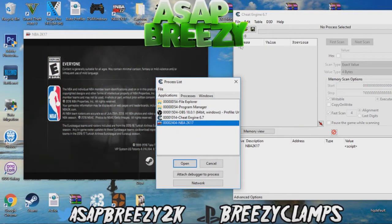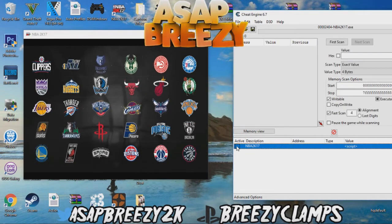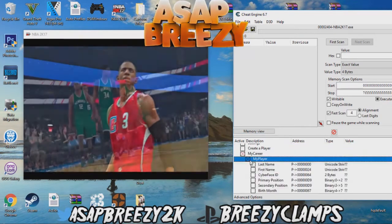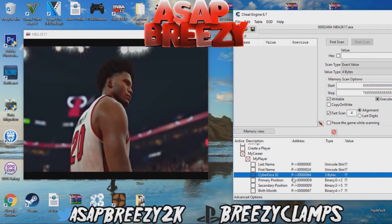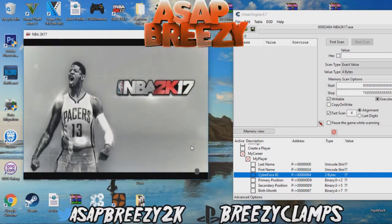Click the computer that's blinking and select 2K, click yes, keep the current address list, and click this little X. Then expand MyCareer and then MyPlayer. We'll handle the next step once we get in. Skip the intro.